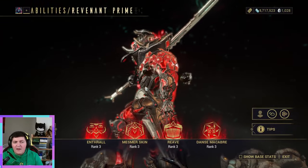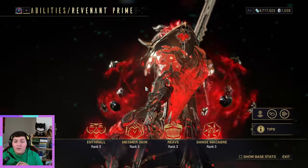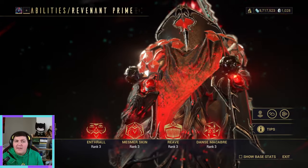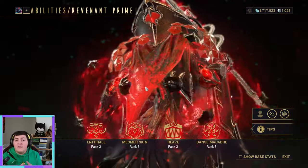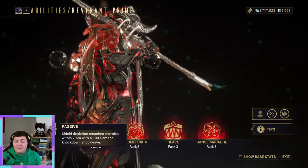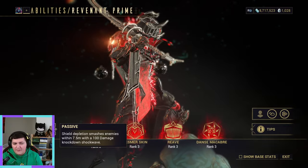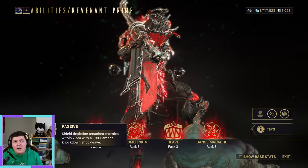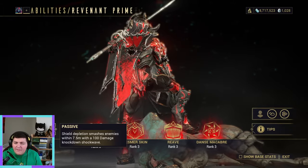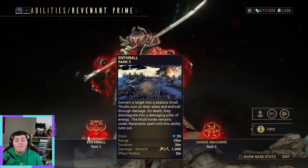Let's do a bit more of an in-depth explanation on his kit. For those that read it and don't quite understand what his abilities actually do, this is just going to make life a little bit more simple for you so you understand what you're doing and why you are doing it. His passive, Shield Depletion, smashes enemies within 7.5 meters with a 100 damage knockdown shockwave. It's not going to really come into play that much because he doesn't get hit, but if it does, it's not the worst passive in the game — it will work and it will help you out.